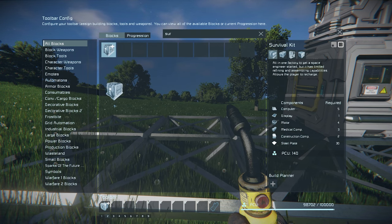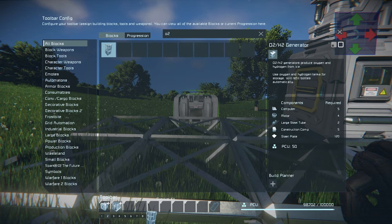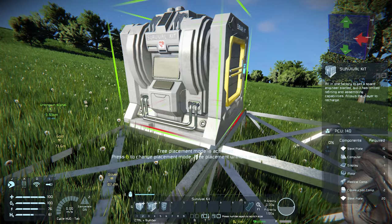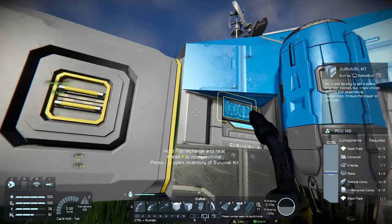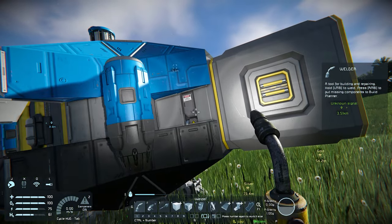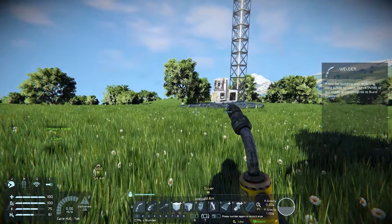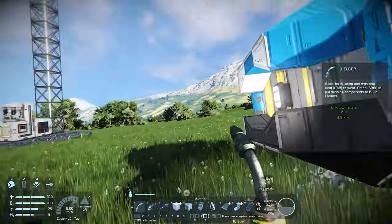In the toolbar we will drag our survival kit and also the O2H2 generator. To build an O2H2 generator we're going to need quite some steel plating. The survival kit is pretty cheap to build apart from the three medical components. As we do not have any silver yet, crafting them is not an option, but we do have three of them in our other survival kit in the drop pod. So if I grind this one down I can move the medical components to the new survival kit, but we will keep the survival kit intact until the other one is built as much as possible, then quickly grind it down to move the medical components over.